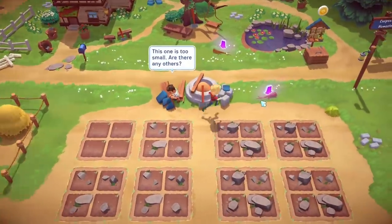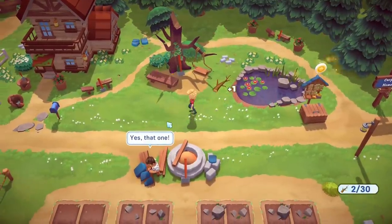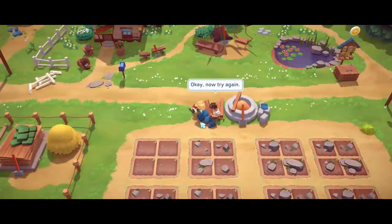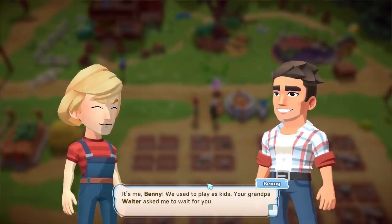Benny says he last saw Grandpa before the storm, and he's not going to be happy about the storm damage. Benny has gathered materials that can still be used. He suggests buying a few seeds from the farm box and filling the empty field areas, and also mentions fixing the well. I pick up some branches and get one XP.